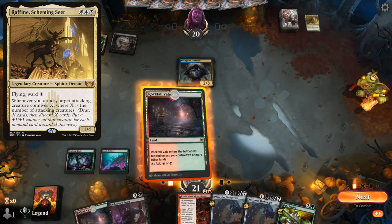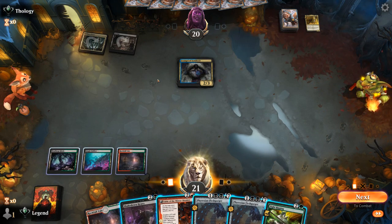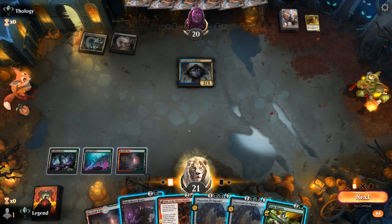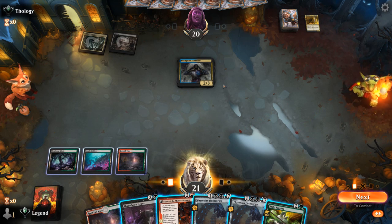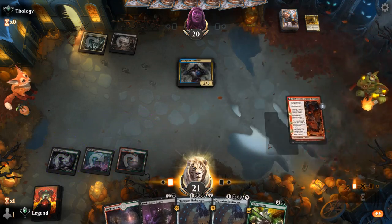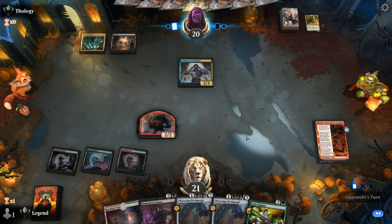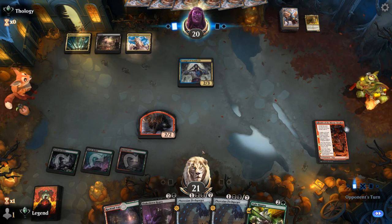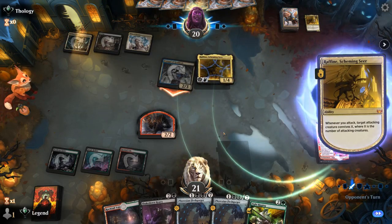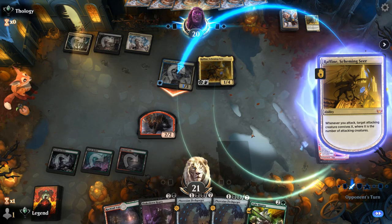If our opponent plays Raffine next turn they could still attack, and Heavy will gain menace, so they don't necessarily have to kill Heavy for Raffine to attack. I think I'm still tempted to play Fable first — the Shaman will maybe make it easier to double-spell, so we don't have to make a choice and can just play Heavy and Fight Rigging in the same turn. Opponent had Raffine. Had I gone for Heavy and Fight Rigging it would have worked out, but of course had we played Heavy they might have kept up removal instead.